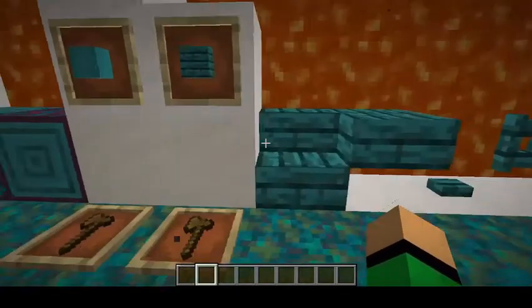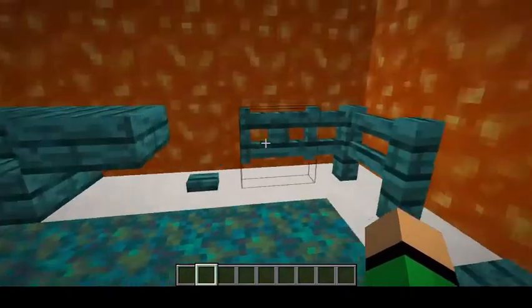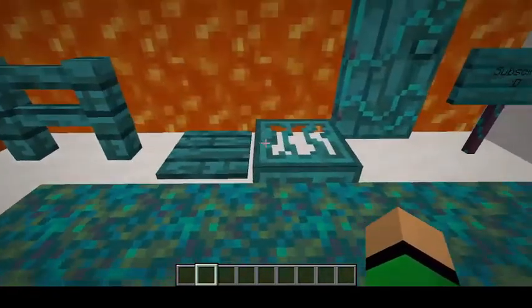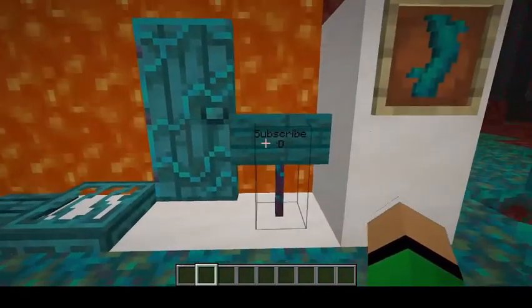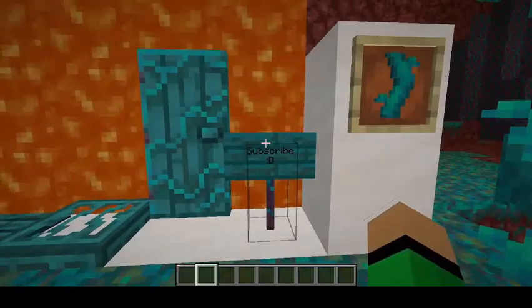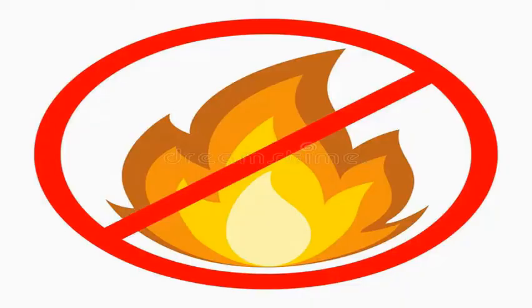With this comes a bunch of new variants — kind of like wood planks, but technically they're fungus. We got stairs, slab, button, fence gate, pressure plate, trap door, door, and the Warped Sign. Please note that all these new planks and wood variants are unburnable — if you set them on fire, they will not burn down.